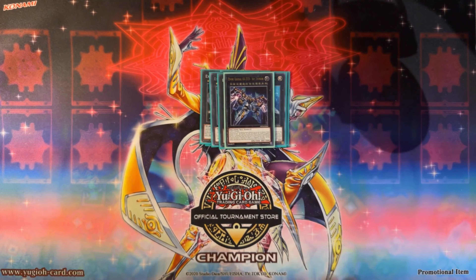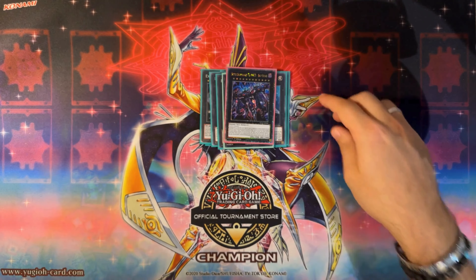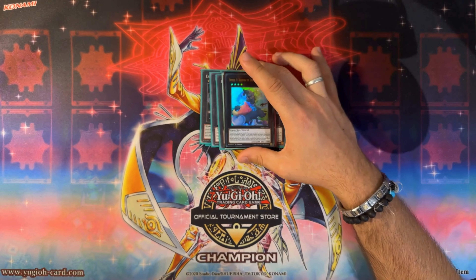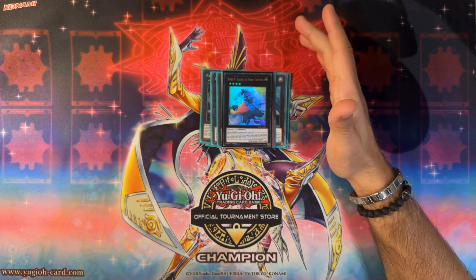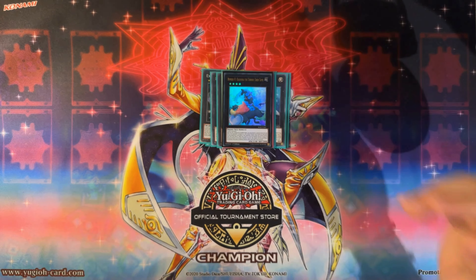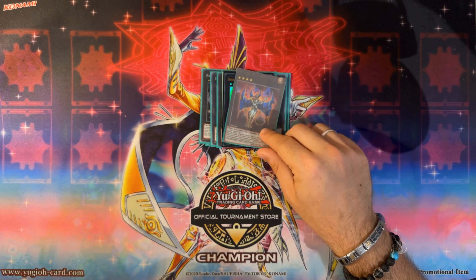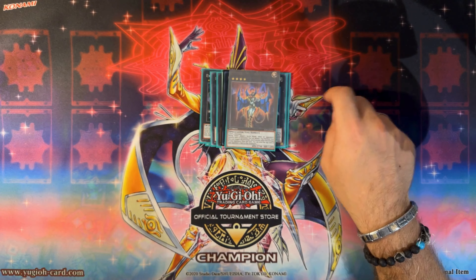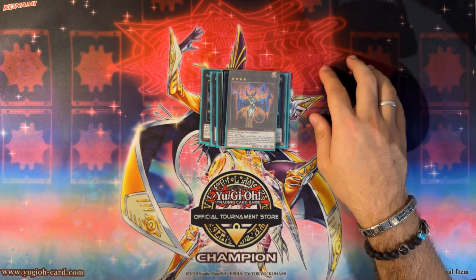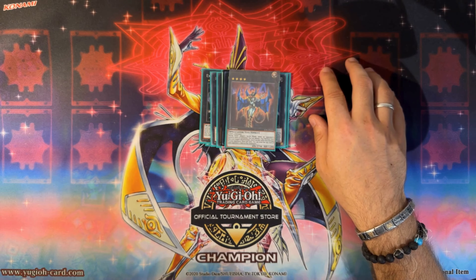One Zeus — it's an XC's deck, why not capitalize on Sky Crisis in a pinch. One Baguska — sometimes they hand trap you enough where you can only make one XC's and Baguska just floodgates them so you can play again. The Seventh Tachyon targets Number 104 — you can also play Number 102 as Number 104 is now very expensive. Its effect doesn't really matter; it's just a good Seventh Tachyon target allowing you to add any Exosister from deck to hand.